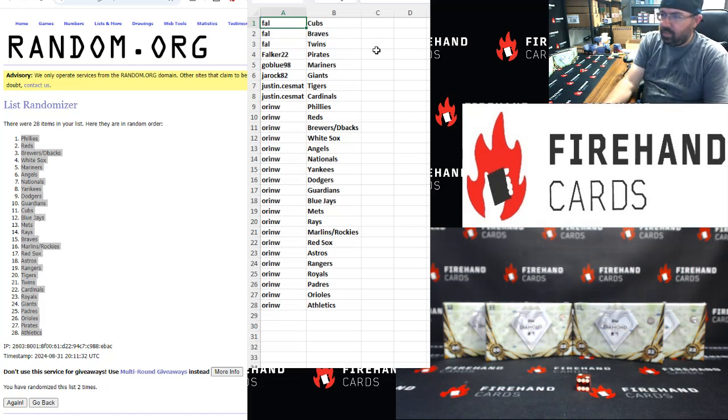Frank gets Cubs, Braves, and Twins. Falker gets Pirates. Go Blue gets Mariners. Jawrock gets Giants. Justin gets Cess. Matt gets Tigers and Cardinals. Oren gets the remaining teams: Phillies, Reds, Brewers, and Diamondbacks.